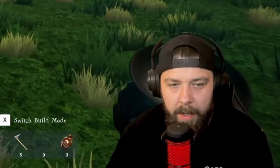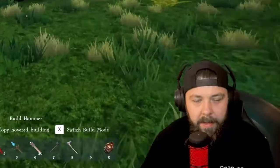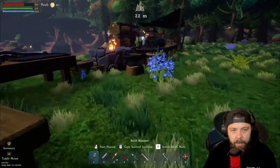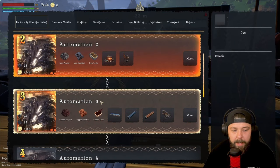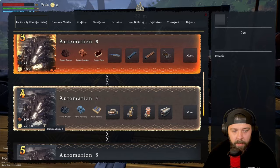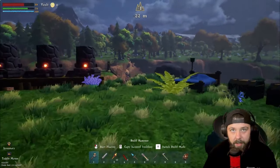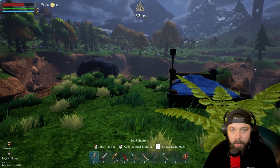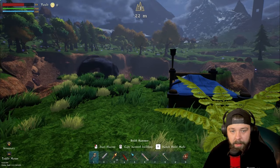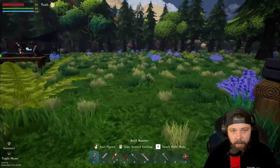Hello and welcome back to Allbound. To continue this series I'm going to show you how to set up the basic automation, and then we're going to run through some easy ways to get some gold coin ready for the next stage — automation four. This one is key for making it fully automated, because with basic automation you do have to keep feeding your steam, your water pumps and your boilers with coal manually. So we want to try and get 75,000 to start with.